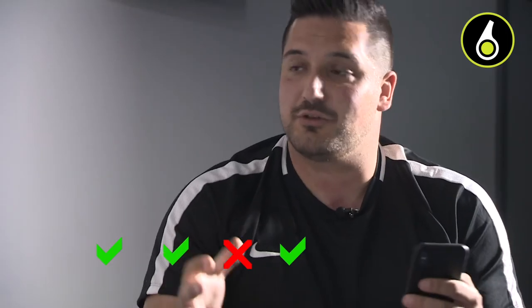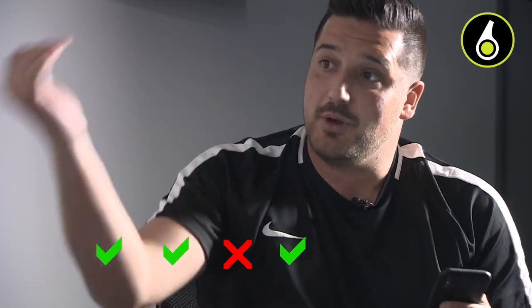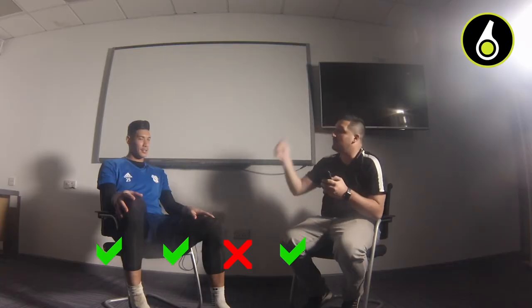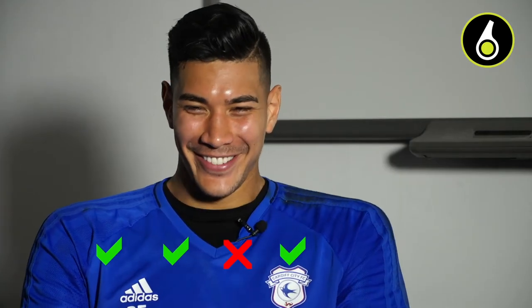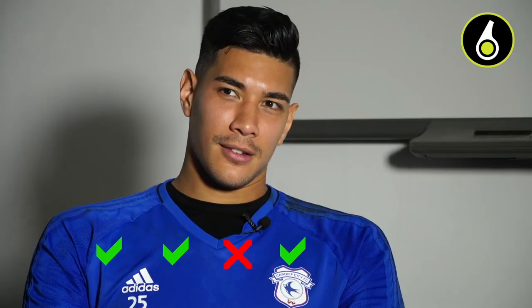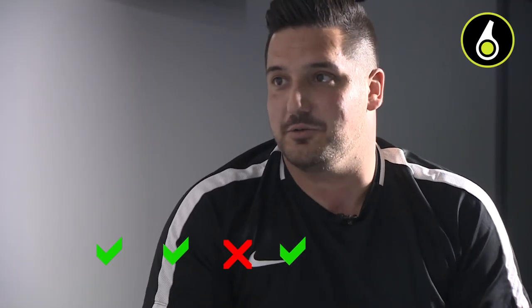Cardiff are winning 1-0, your team's got a corner up the other end. Junior Hoyler's about to take it and decides to slow it down, passing it all the way back to the goalkeeper. But as you go and get the ball, you slip, don't touch the ball, and it goes in the back of the net. Three possible answers: he awards a corner kick to your opponents, he awards a goal to your opponents, or it's a retake of the corner.